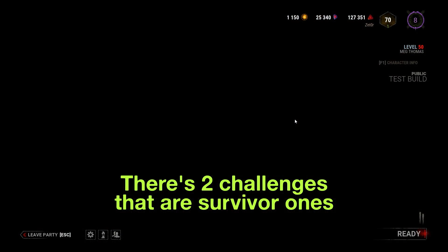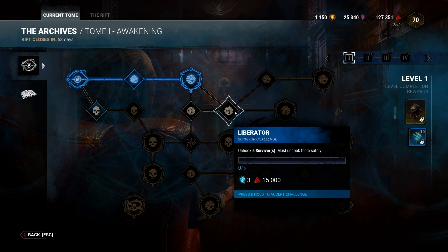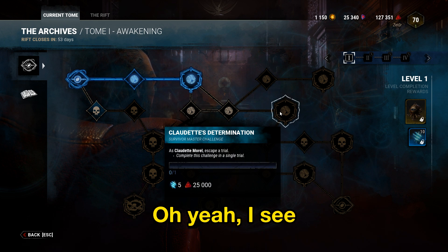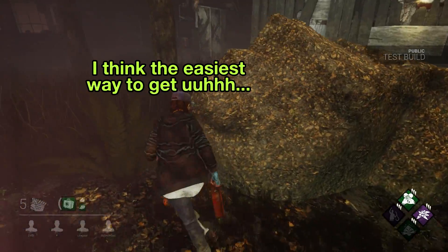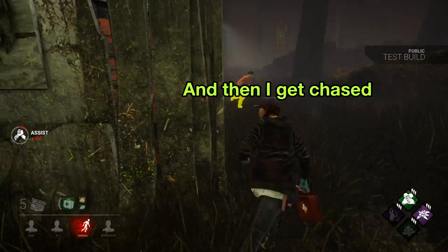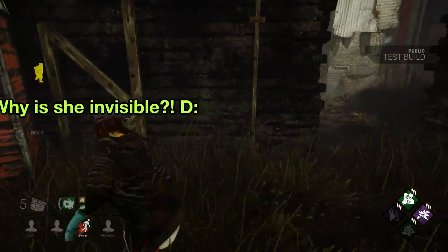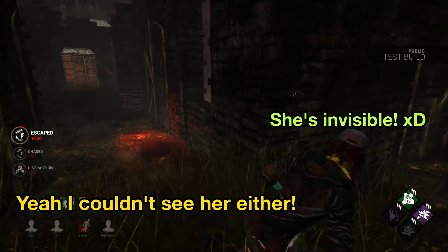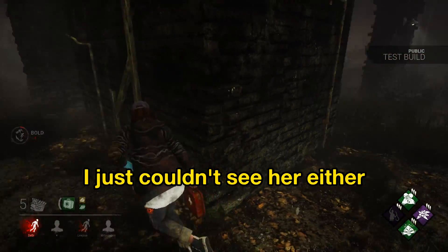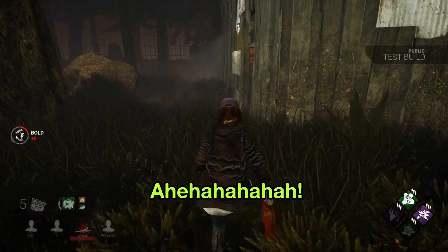There are two survivor challenges to choose from: completely heal four health states, or unhook five survivors. I think the left path seems easier. Let's do that. The easiest way to get the healing is to get injured when she's chasing someone else. So I'm just gonna run - oh hi, okay, and then I get chased. What - where is she? She's invisible! Why is she invisible? I can't see her at all. She's freaking invisible. I see her light but that's all I see. Is that an add-on? You're just being carried by nothing.